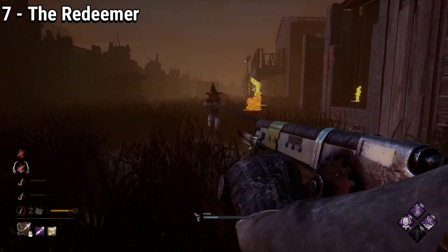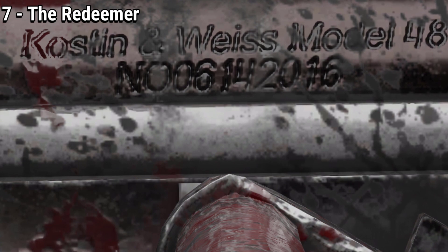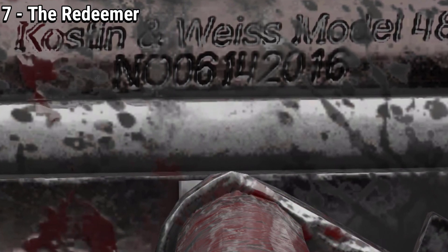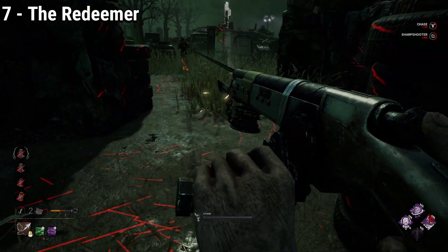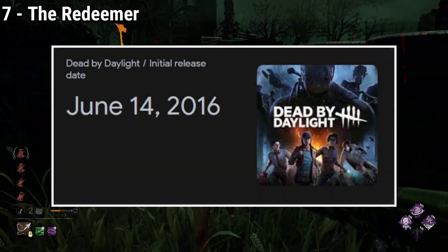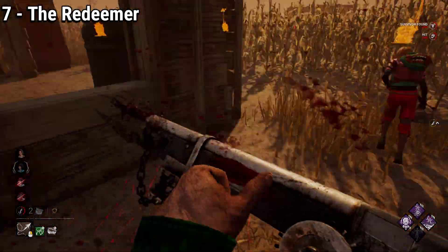This is not the only interesting fact about this branding. Next to it, it has a serial number that says NO-06142016, which might look like random numbers, but this is the release date of Dead by Daylight — June 14th, 2016. Honestly, one of my favorite details in DBD.